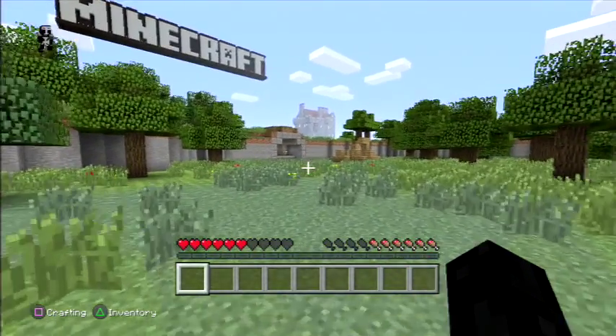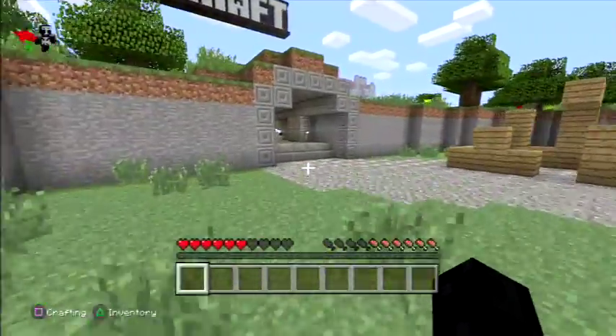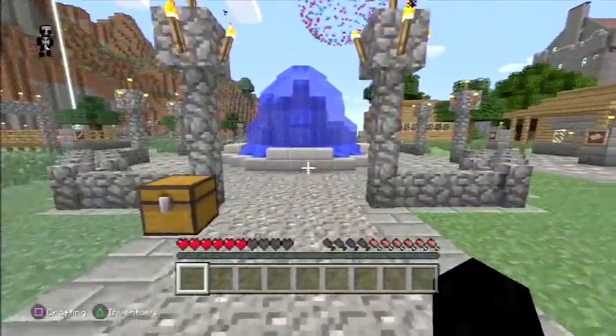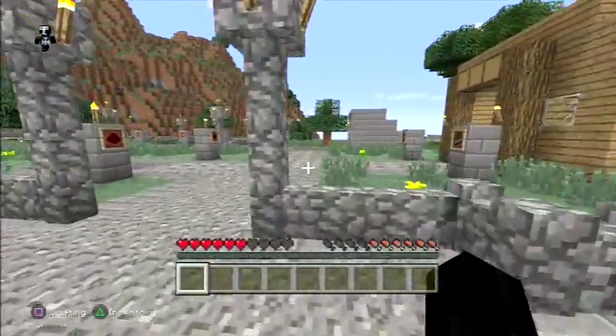Hi, this is superboo3. Today we are going for the Pot Planter trophy in Minecraft. This is a PS4 and PSV trophy. First, as usual, we need to collect our mining equipment, so pass the fountain building on the right.